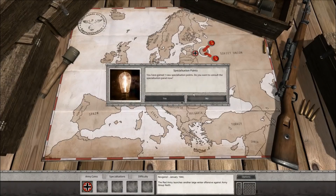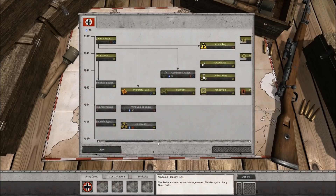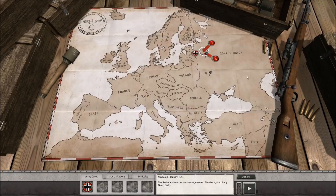Let's consult the specialization points - we have 16. We do have access to the Waffen-SS, which will give me 6 ground CP for the Waffen-SS faction and 5 RPs per turn. So let's do that - extra Waffen-SS. Next up will be Novgorod. I hope you will join me for that one as well. Thank you for watching, take care, bye-bye!